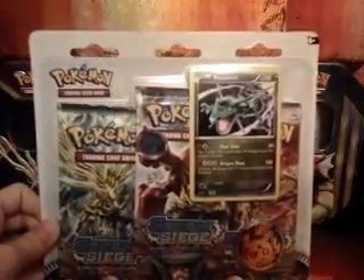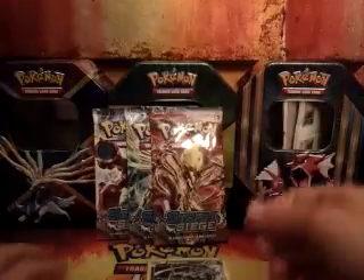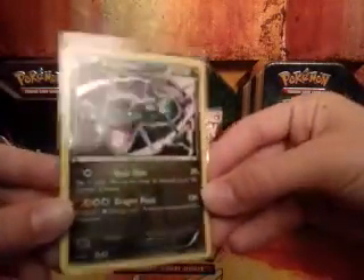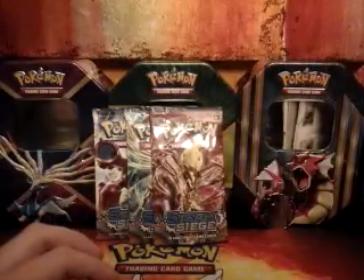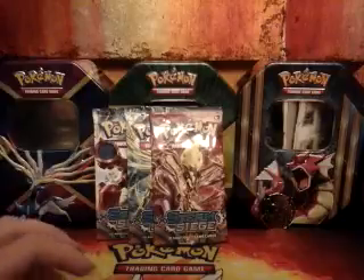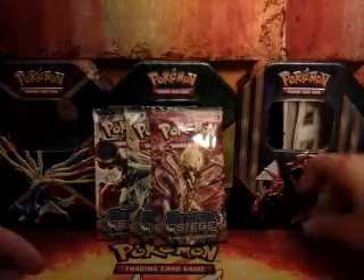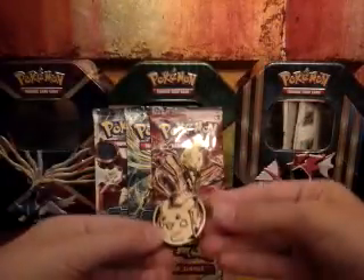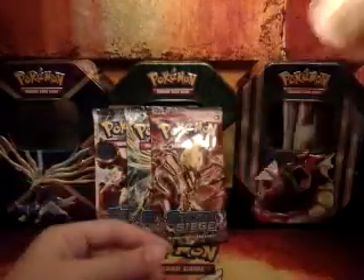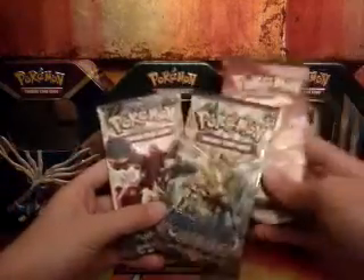So I guess we'll open it now. We are back, and here's the beautiful Rayquaza promo — get a nice look at that. I did that with my Goodra Blister too, which should go up before this. I just said the attacks and everything, so I'm not going to do that with this card. Here is the beautiful Pikachu golden coin — don't have that one yet. That's pretty nice. And here's the pack, so we're going to go in this order.